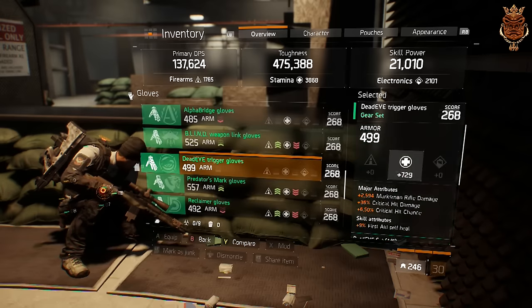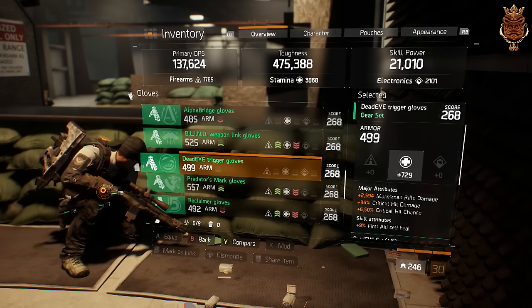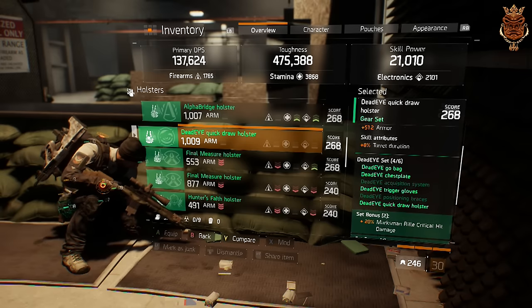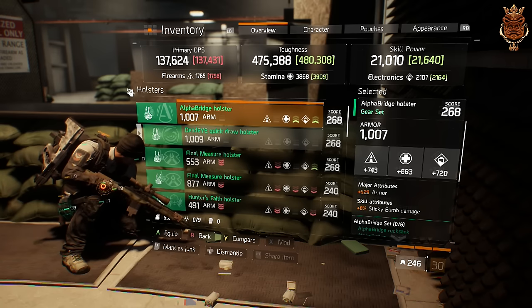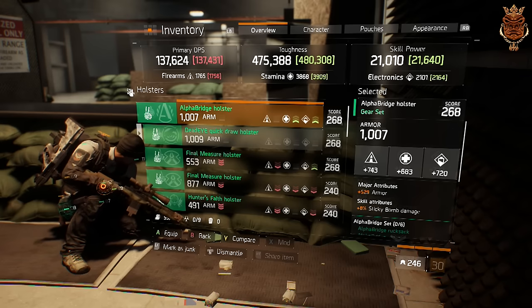My gloves have critical hit chance on them, which this build doesn't need whatsoever. I already rerolled it for critical hit damage, which is the most important stat with this build. They also have marksman rifle damage and first aid self-heal, which helps a lot. My holster gives me a lot of armor, but it has bonuses for turrets and sticky bombs, which I don't want to run with this build. I'd rather have critical hit damage on Pulse, extra Smart Cover bonuses, or extra self-heal — things that actually help. This build is far from perfect, but it could be great.